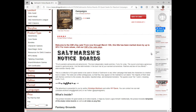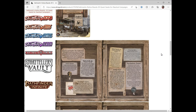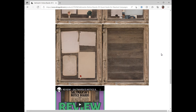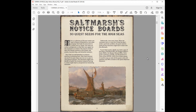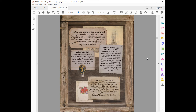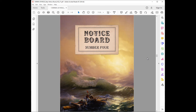First up is Saltmarsh Notice Boards, which includes a bunch of different adventures that you could do — some side missions or just some odd jobs that people could do as downtime activities. It includes a bunch of PDF boards that you could use to present to your players, as well as some blank ones that you can use to create your own. This is something you could use either in a Ghosts of Saltmarsh campaign or a similar nautical adventure.